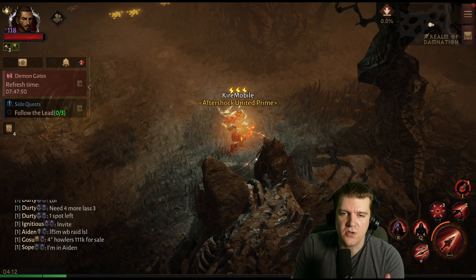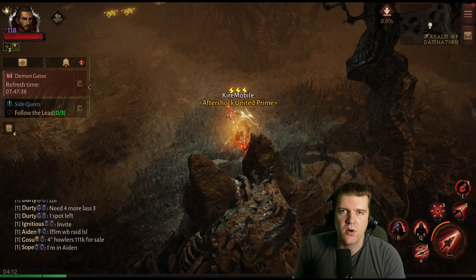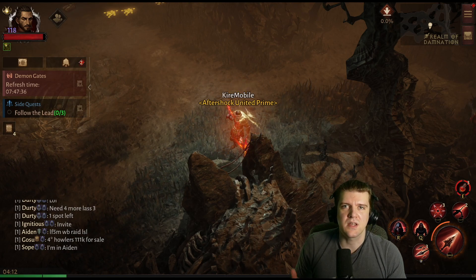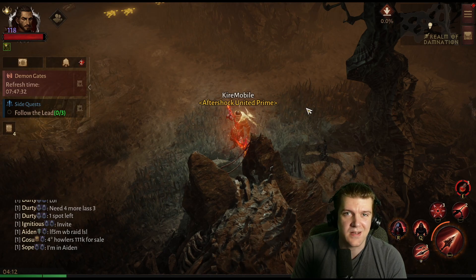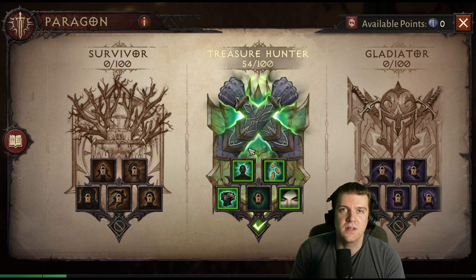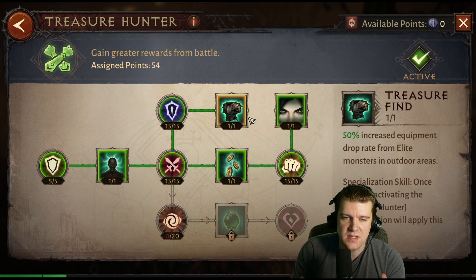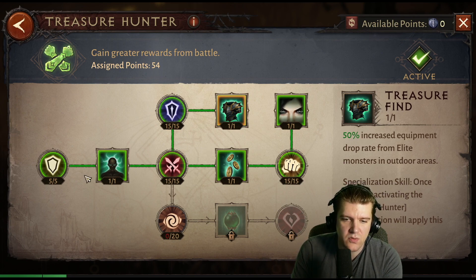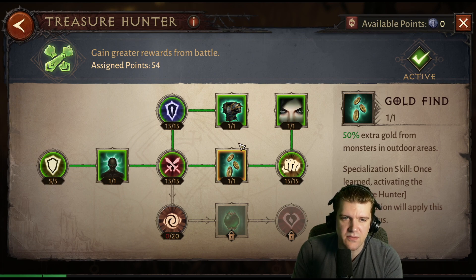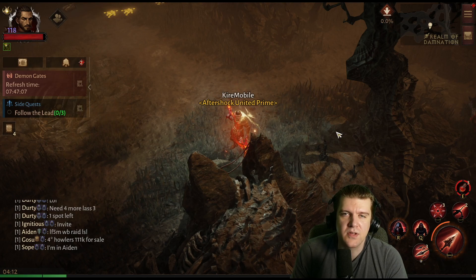Right now we are starting with Realm of Damnation. These can be done either as a solo or in a party — usually it's always better to get in a party. It's going to get you a lot more experience and keep those killstreaks up a lot easier. I always recommend going the Treasure Hunter tree. It's going to get you more gold, more experience, and more equipment. I recommend 54 points into it — that's a good sweet spot to get you more stuff as you farm the open world.